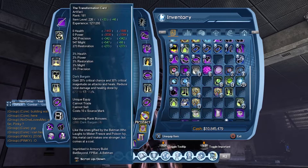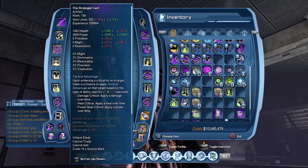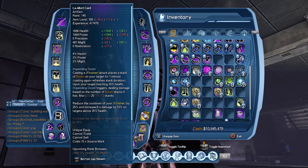Here's the artifact loadout you guys should have. First artifact, of course, is the Transformation Card, in order to get the critical chance and critical magnitude attacks. Then the Strategist Card, which amplifies damage critical — you can use this with healer and controller roles as well. And the Lamorte Card, which empowers your finishing attack without much of a hassle or damage returning to you.